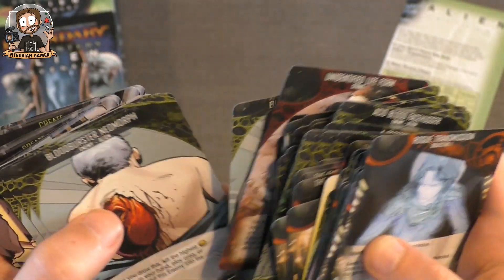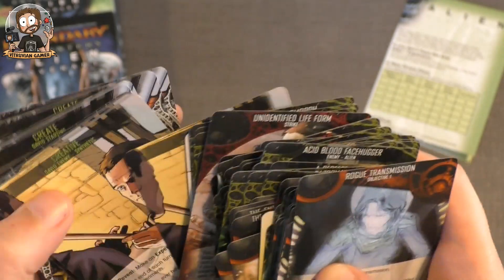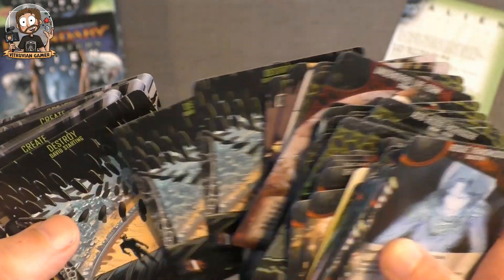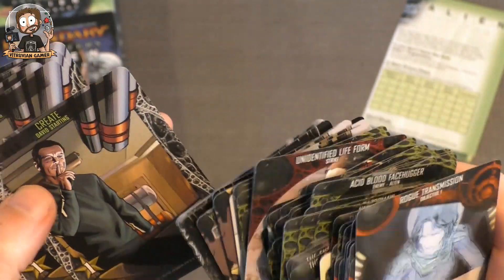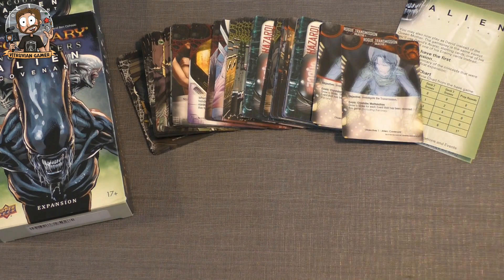Some new enemies including aliens and Bloodburster Neomorphs. There's also an enemy David card which might be something special — I'm curious what that's all about. So that's about a hundred cards approximately in this first bunch. Let's check the other stack.